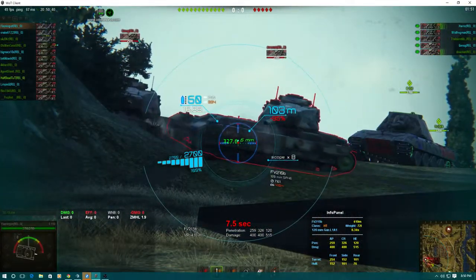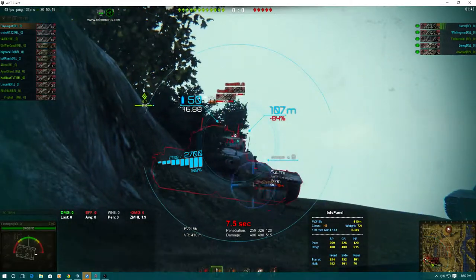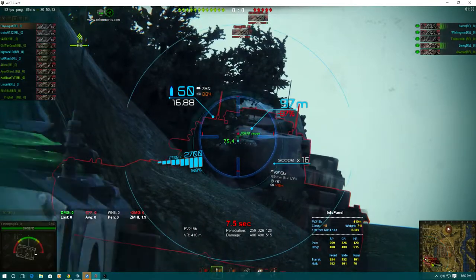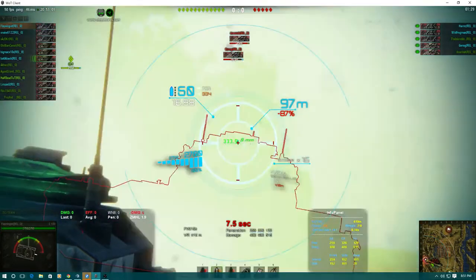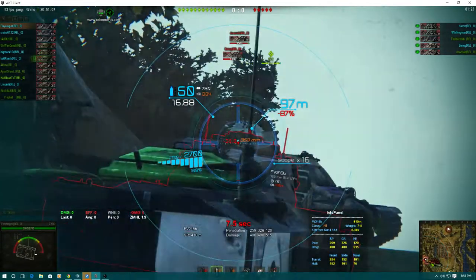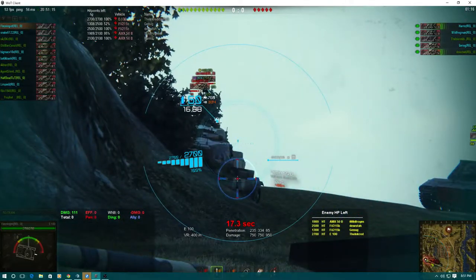The 215B's biggest strength? The turret. It's a 'fuck you' turret — try to pen that turret and it's just an aggravation. The cheeks are pennable like the E100 but the turret is much smaller and angled. Honestly, I go for the cupola most of the time — the cheeks are good, yes, but the cupola is much bigger, and no matter how he angles his turret, unless he over-angles, the cupola is just an easy pen.